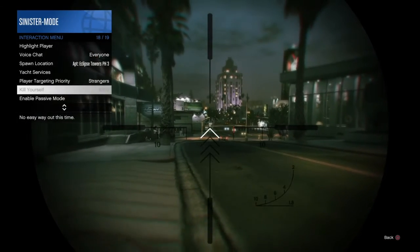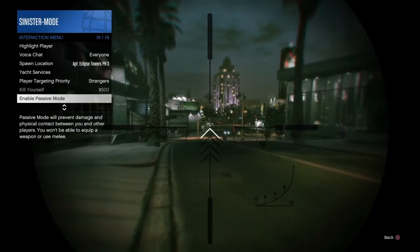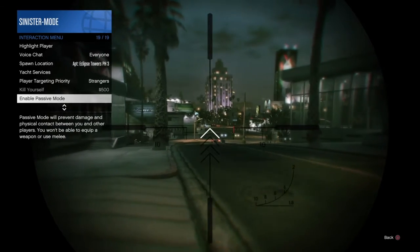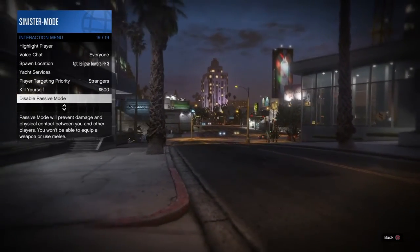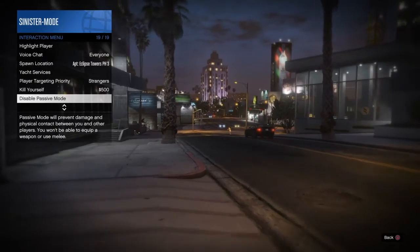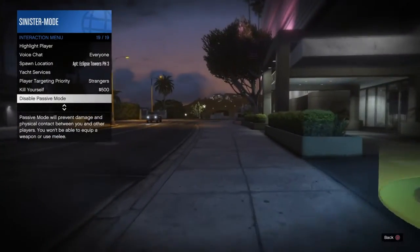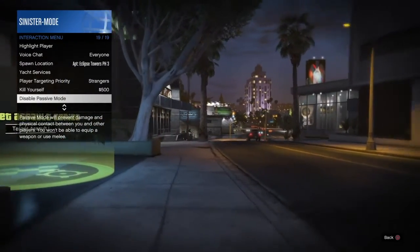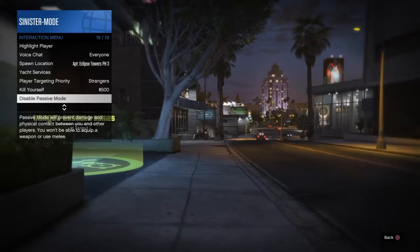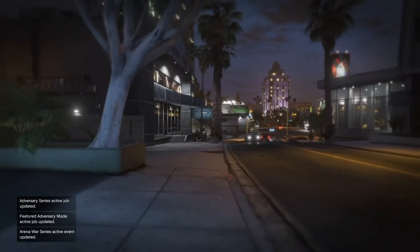This also allows you to hover over 'Enable Passive Mode.' So if you're aiming down and you shoot somebody, you can hit square and then hit X — square puts you into that roll, and then you hit X on 'Enable Passive Mode.' You're now in passive mode, especially useful if the person has gotten a shot on you from behind a wall. You cannot give him an easy try-hard kill. I hope that first tip helped — if so, please give me a like.